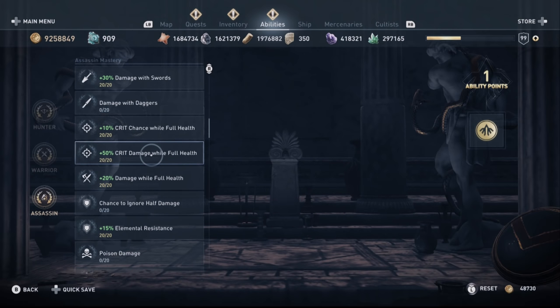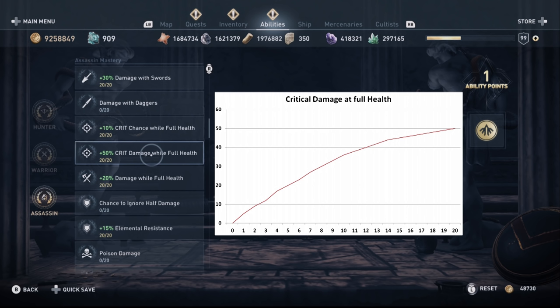A common mistake many players make when spending their ability points — even if they only have 100 or 150 points — is they tend to spend every single point on just one ability, maxing it out to 20 points. That is not the best way to do it. The first 10 points give you the overwhelming majority of the perk bonus — about 80% — while the other 10 points give you only the last 20%. It's much better to spread your points and only invest 8, 12 or 15 points on every ability.